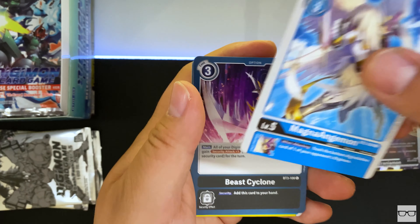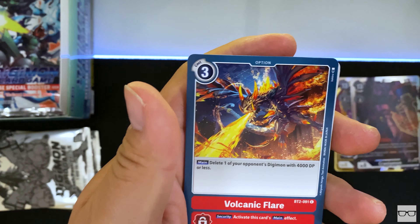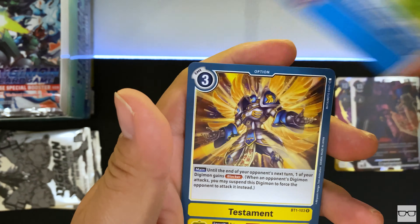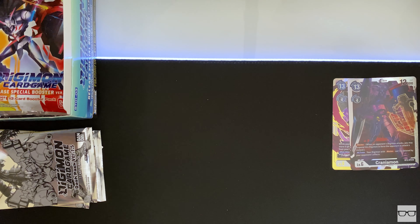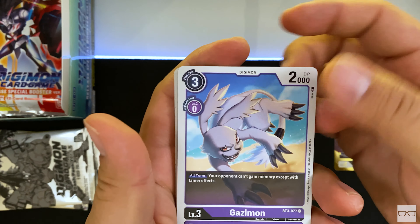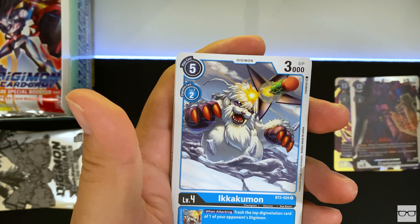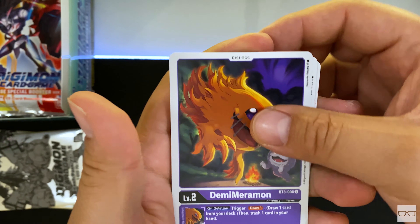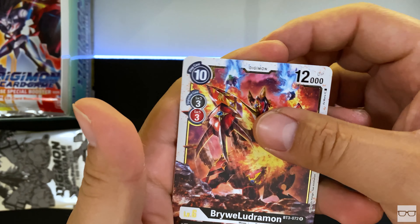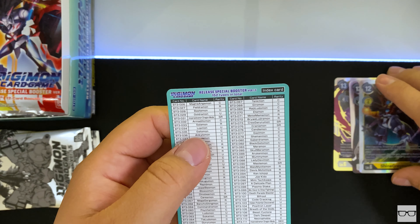Next pack — Magnamon, Magna Angemon, Beast Cyclone, Gomamon, Aruremon, Andremon, Gatomon, Volcanic Flare, Terriermon, Nairamon, Bastamon, Testament — and a third Ophanimon that I now own, not pulled in this unboxing but total. Next pack — Gazimon, Aquilamon, Plasma Stake, GeoGreymon, Kunemon, Ikakumon, Ikakumon, Gyromon, Demi Meramon, Veedramon, Air Drummon, and a Shine Greymon. Wow, these are really amazing — I'm happy.